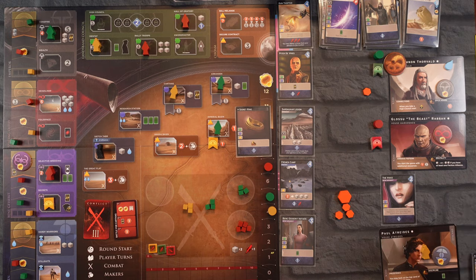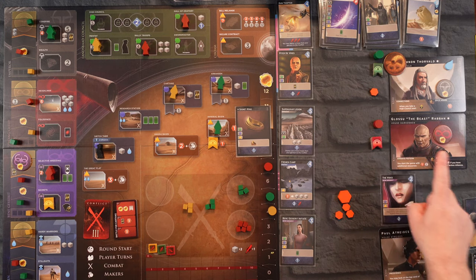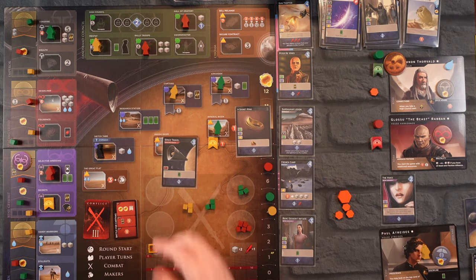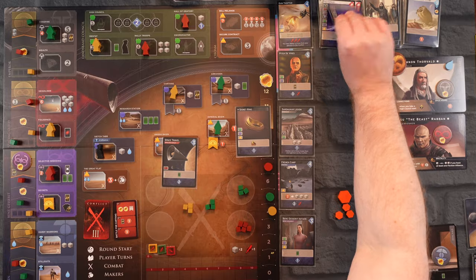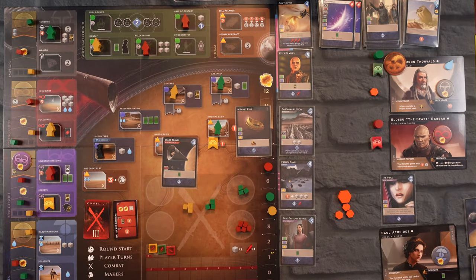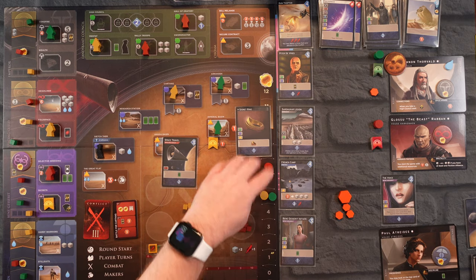We can look at the top card of our deck — it's another Dagger, that'd be nice. I think I have my plan for the next turn. The Earl and Glossu have no more agents, so no turn — it comes to us. We're going to play Fold Space, go over here, get a Fold Space card in our discard pile which gives us some symbols we're lacking, and it moves us up to get another point, keeping us in the game.